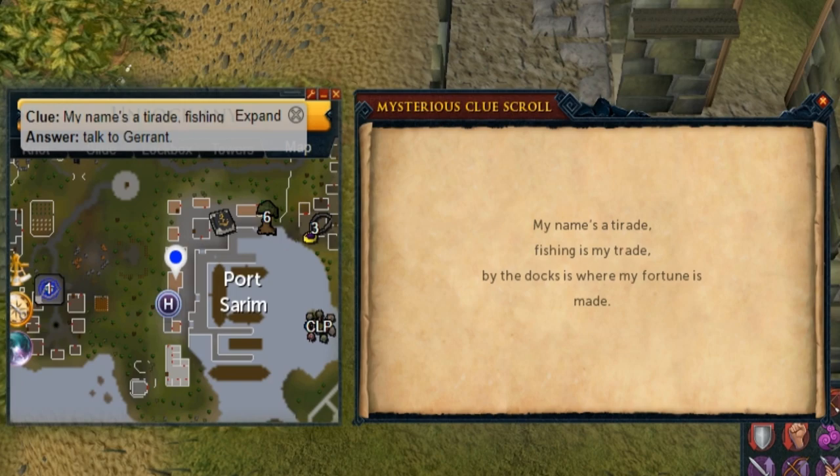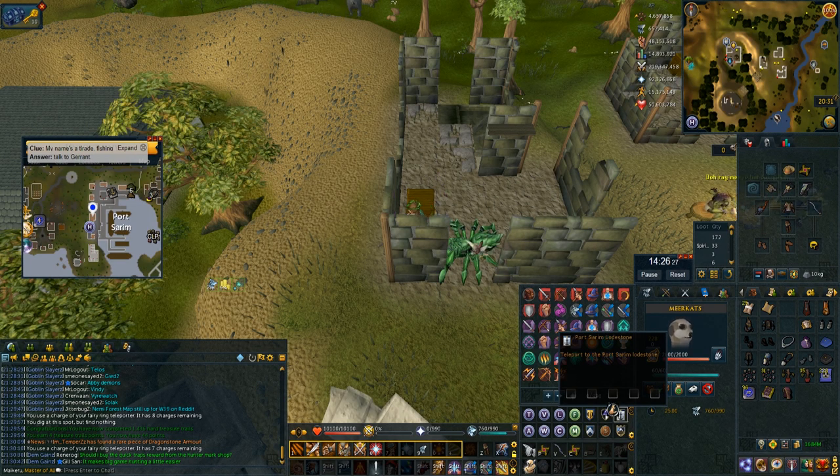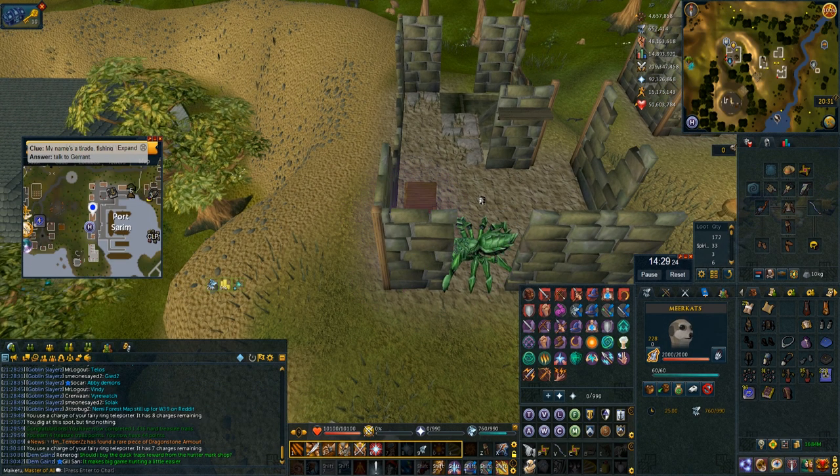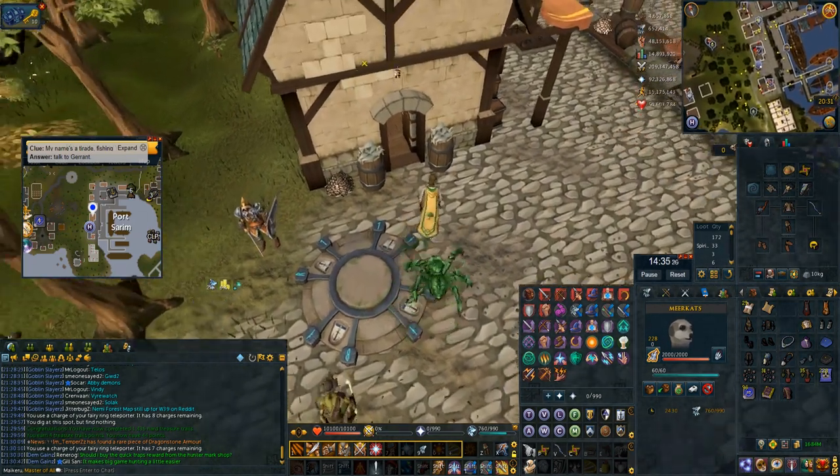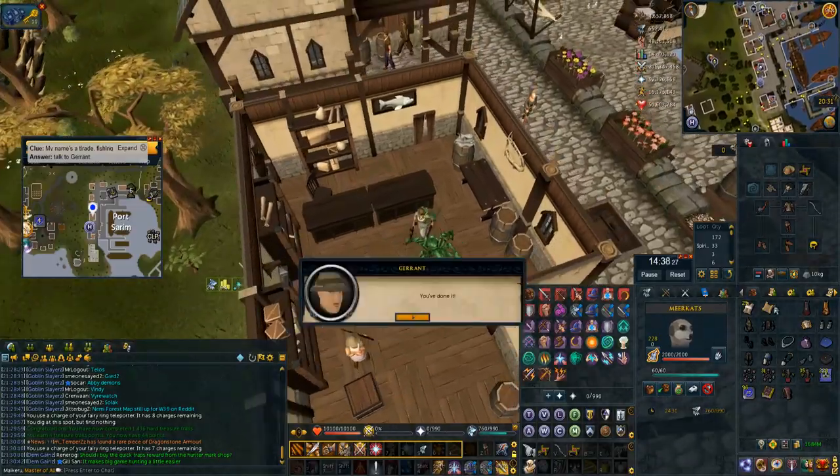Next one is a riddle to talk to Jeren at Port Sarim — 'fishing is my trade' gives it away easy. All I do is literally go to the Port Sarim lodestone that's directly south of it, talk to him and you're done. I'm showcasing every clue — I know this one is really self-explanatory but might as well showcase it.